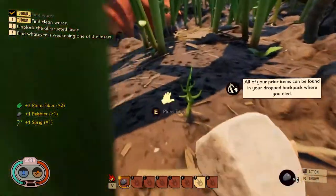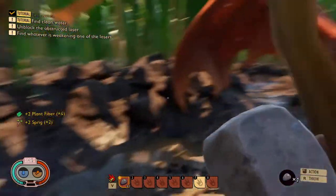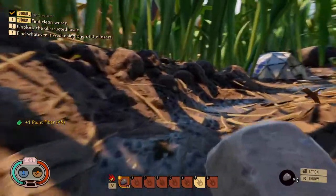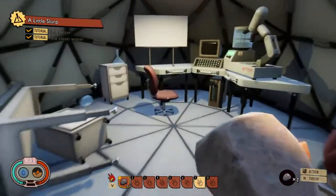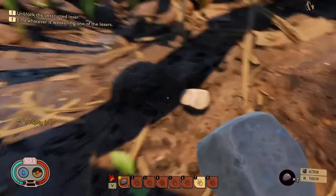Our goal should probably be to just follow the path and figure out what we missed by going off the pathway. Because there should be clean water somewhere. Nice and clean — like that. So we find little raindrops — it's clean water.